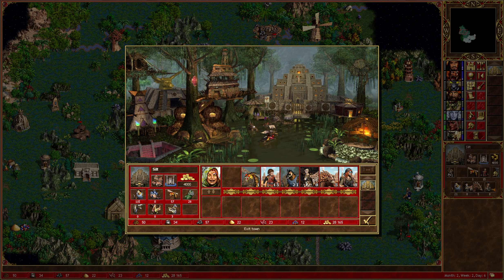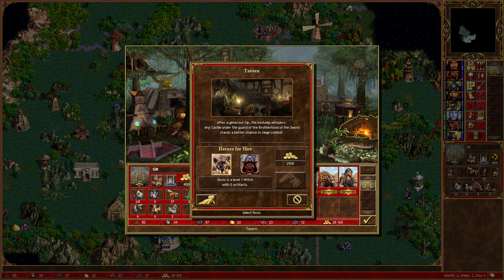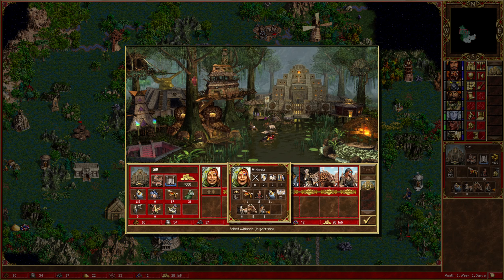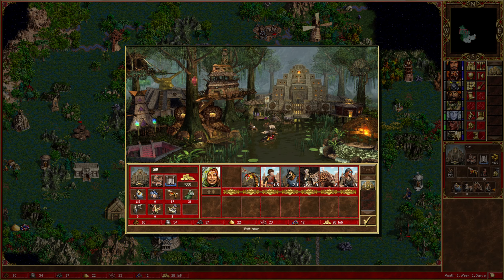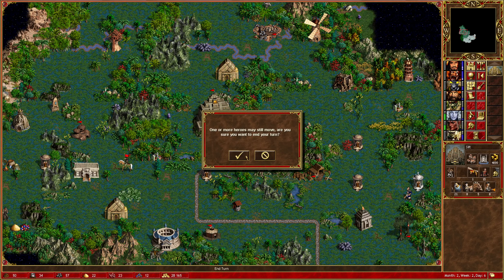I keep checking my town even though there's nothing else I want to build, apart from possibly Rosic. But all I get from her really is a couple of extra spells, so I don't think it's worth it. Let's just end the turn.